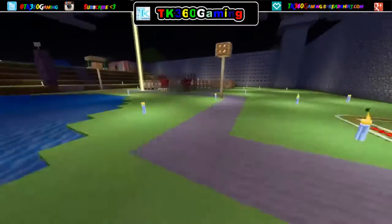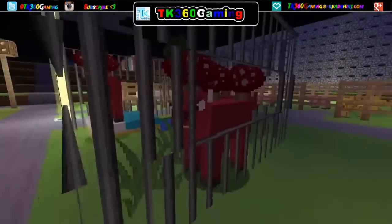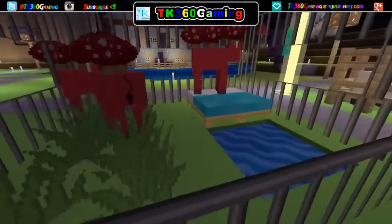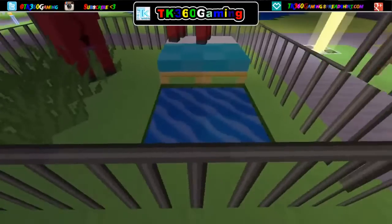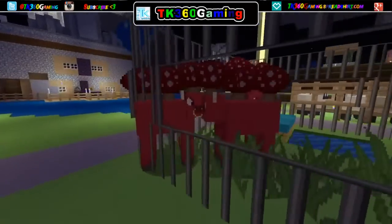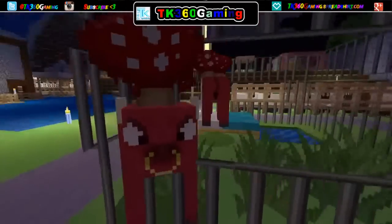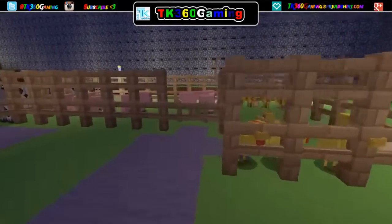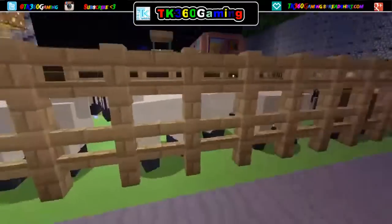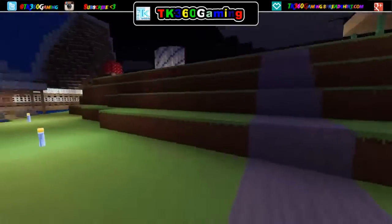Over here we have our god cows — three of them. They have a place to sleep, food, and water. These are what's keeping us alive because they pretty much give you infinite food if you have bowls — in case you guys didn't know that. Over here we've got our chickens. We've got our whole little farm going. We have too many sheep for that little area.